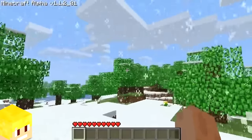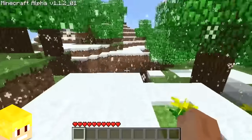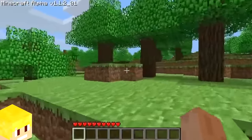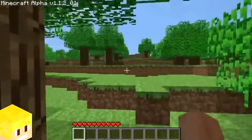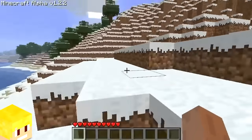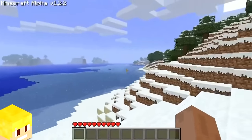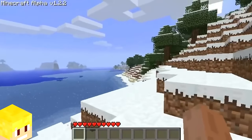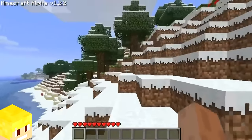There was a 25% chance to get a winter mode world and a 75% chance to get a normal world. However, in a later version of Minecraft Alpha, biomes were added, which meant the winter mode world type was removed.